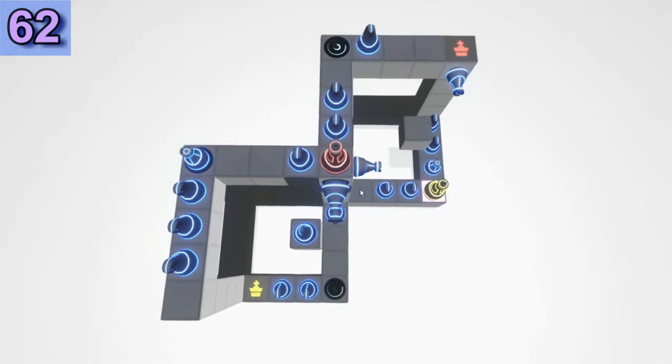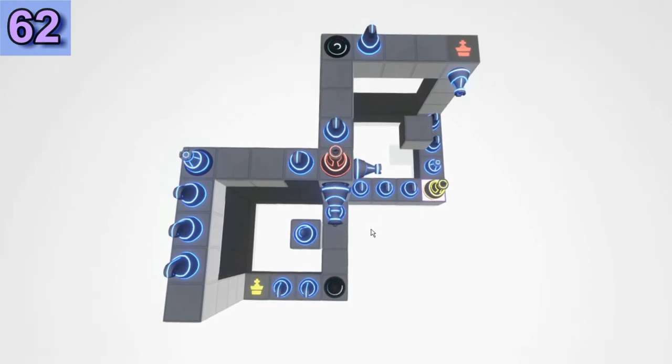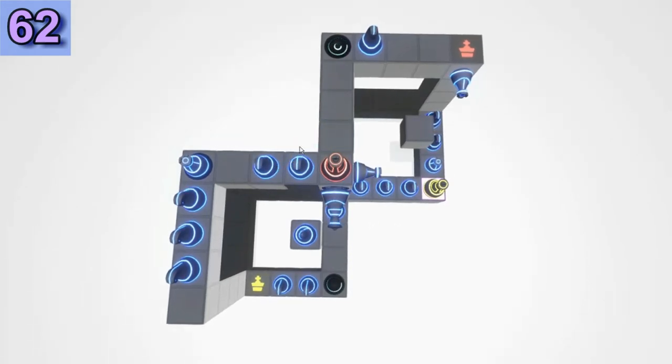Now move that troubled Knight here. Just one more piece, and finally this Knight — it has to move to that position. So how can we solve this? We're moving this piece here, finally. Now let's solve for the Yellow King.